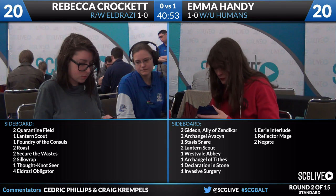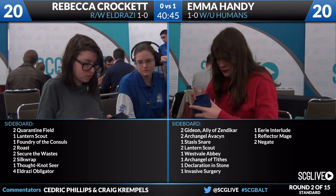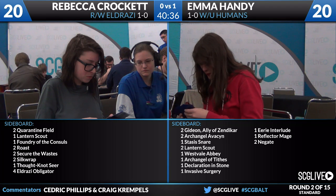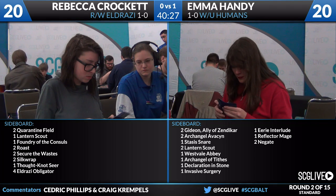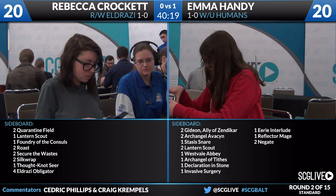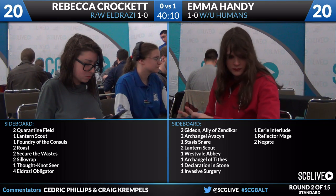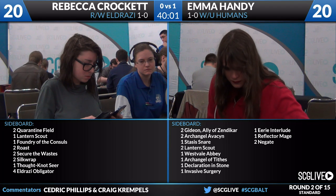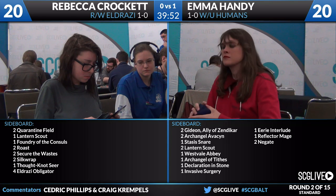On Emma Handy's side: two Gideons, two Archangel Avacyn, a Stasis Snare, two Lantern Scouts, Westvale Abbey, an Archangel of Tithes, a Declaration in Stone, an Eerie Interlude, another Reflector Mage, two counterspells, and a land. I'd definitely expect to see the Archangel Avacyns come in — they're going to give her some defense against Chandra Flamecaller. Emma's build of Humans is a lot lower to the ground, which is probably why she has the land in her sideboard as well — a package to bring in expensive cards with another mana source. White gets access to great low-end, middle, and high-end cards; you have to understand what your deck is trying to do.